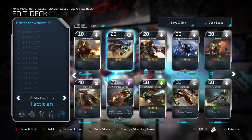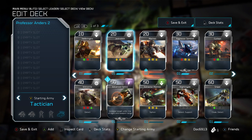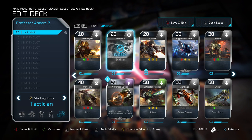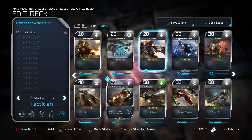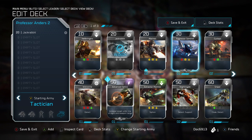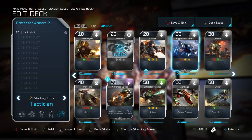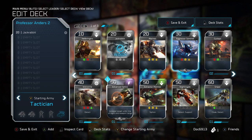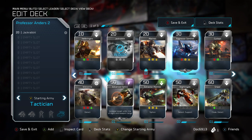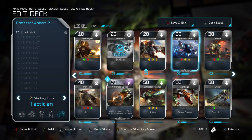Professor Anders doesn't need as much help since she starts with so many units. Cyclops and Marines are very capable of grabbing energy cores, so we'll use the Jackrabbit — a good, fast unit. I'm personally a fan of Anders because she has such a diverse group of cards she can use, because of the Sentinels. Both the Covenant and the UNSC have good anti-air, but typically it's only about one, maybe two units that are specifically really strong against air, and that gives Professor Anders another leg up.